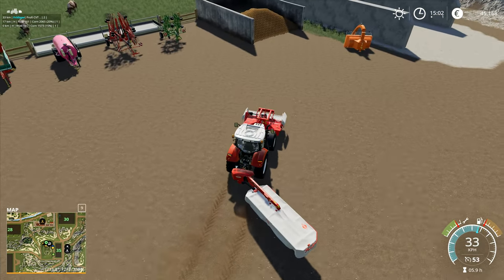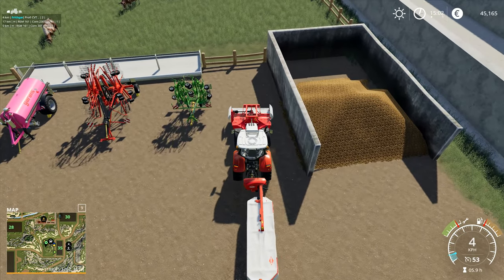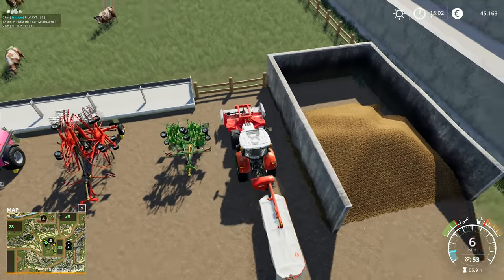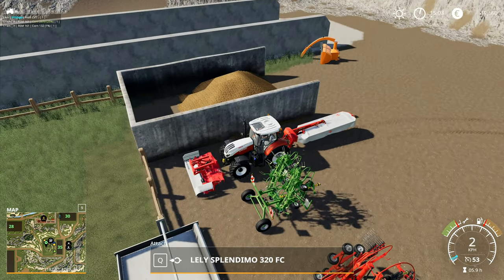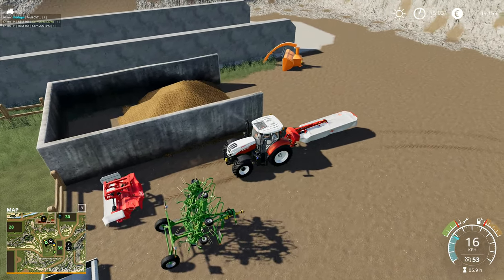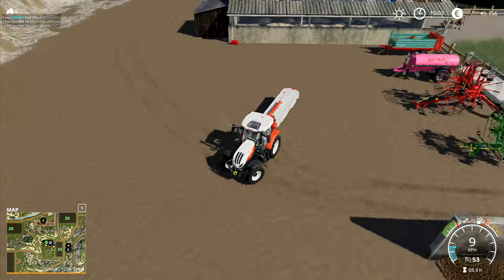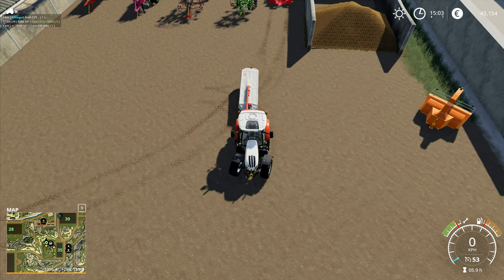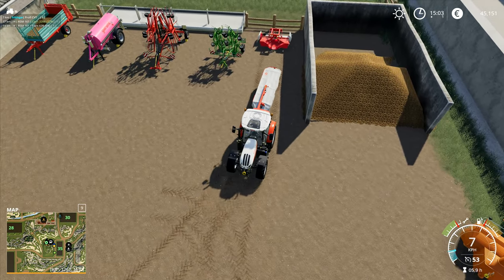We will drive in front ways first and put the front mower in here like this, lower that one down and drop it there. Then we will put the back mower down — we have to drop it from a great height and dump it onto the ground, which I always find slightly painful.